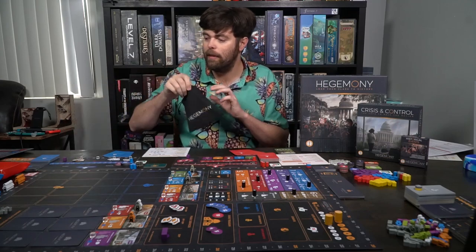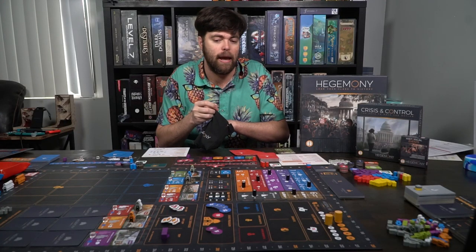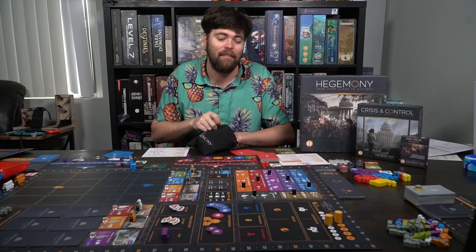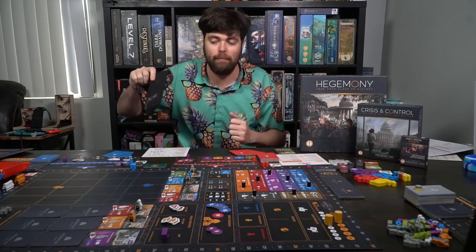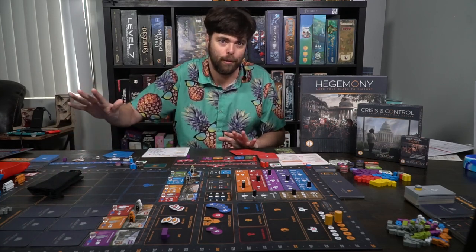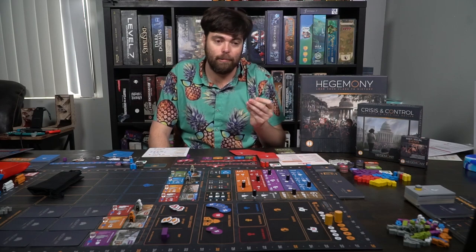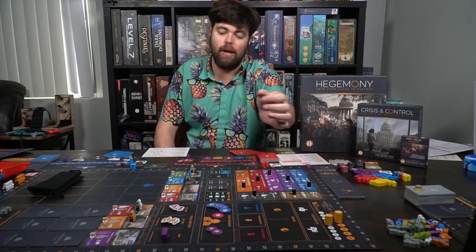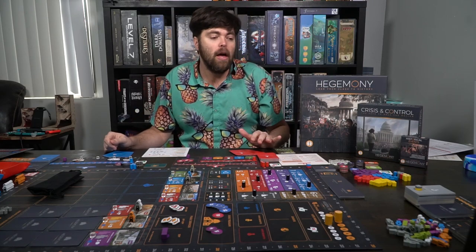For voting cubes in a two-player game, each of the three groups — the ghost state, working class, and capitalist class — gets eight cubes, which you put in the bag and shuffle. Since you're not using the middle class, you can place the bag on the middle class sector. Middle class workers are set aside in a two-player game, but this should still give you a full understanding. That's the main setup — anything for unused players can be set aside.